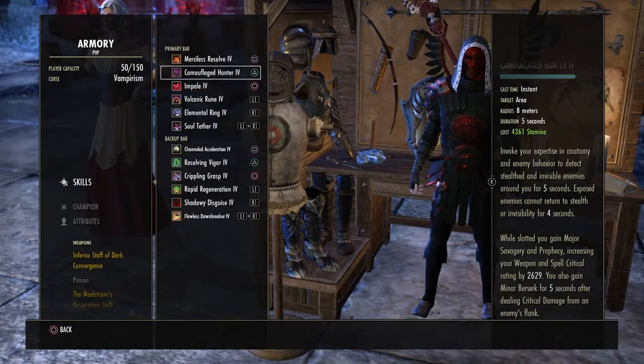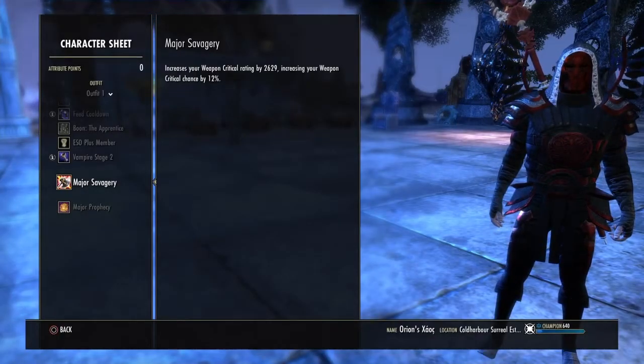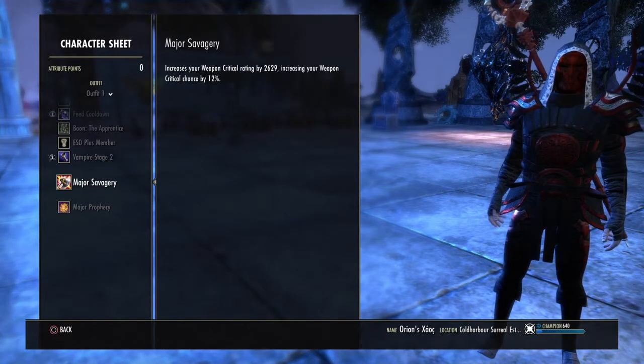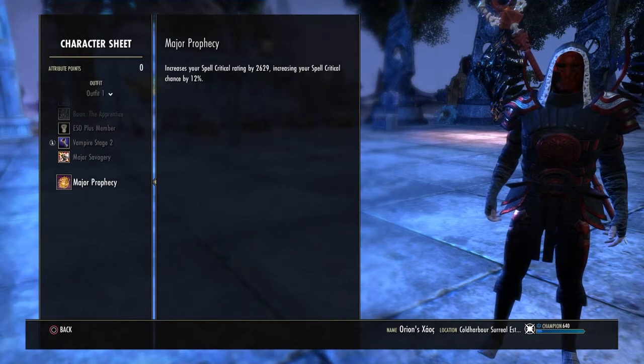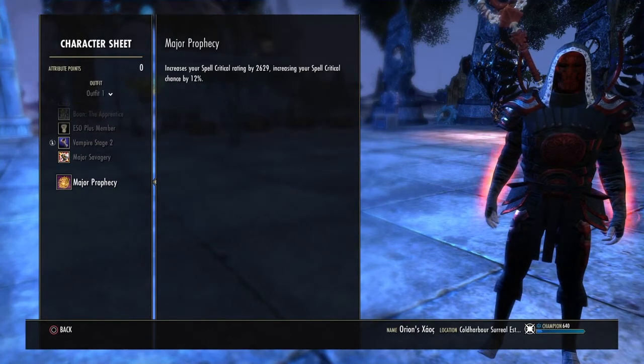Camouflage Hunter — just using it for that major savagery and major prophecy, obviously getting that weapon and spell critical rating up and the percentage chance up. 12% is a big upgrade to be honest, especially when I haven't really got to the point of critical yet.